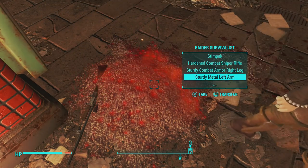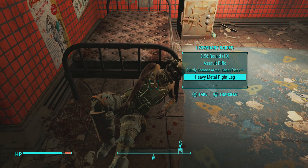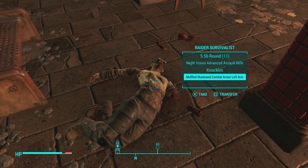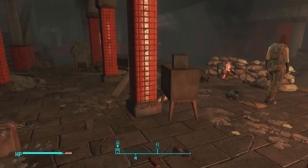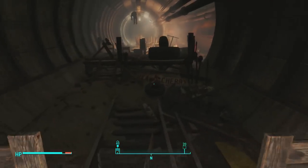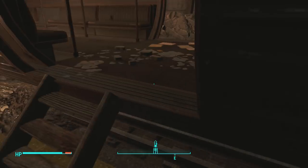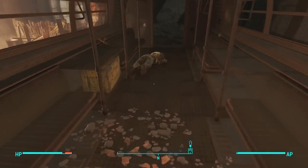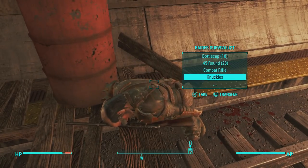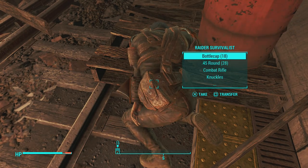One raider here has a sturdy metal left arm and a metal left leg. Further in, one raider in the corner has a heavy metal right leg, a sturdy metal left leg, a metal left arm, and a couple of other pieces. Another has a metal right arm. Going further into Andrew Station, one raider has a metal left leg, a metal right leg, and a raider left arm. A raider survivalist has a sturdy metal left arm, sturdy metal right arm, and a sturdy leather chest piece — that's all for metal armor on him.